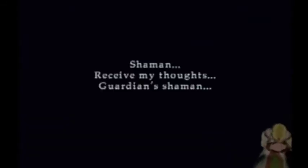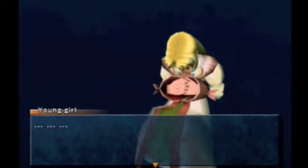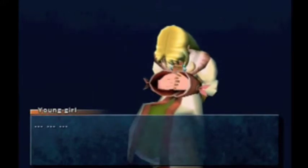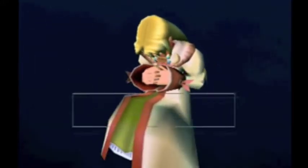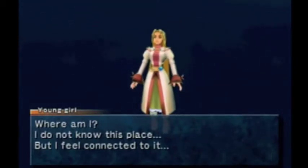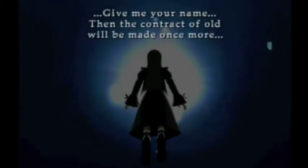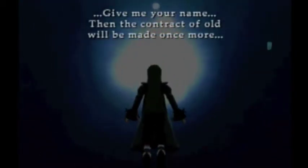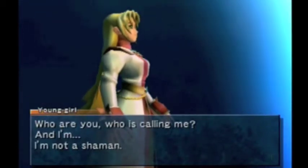Shaman, receive my thoughts. Guardian Shaman. Are you calling me? Where am I? I do not know this place, but I feel connected to it. Can you hear my thoughts, Guardian Shaman? Give me your name — then the contract of old will be made once more. Who are you? Who is calling me? And I'm not a Shaman.